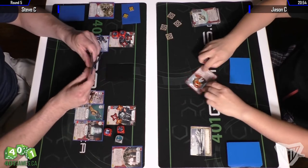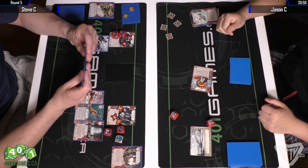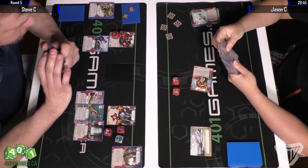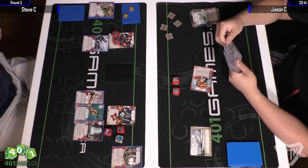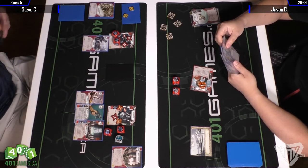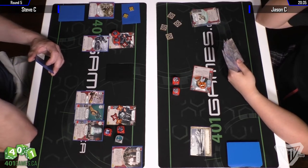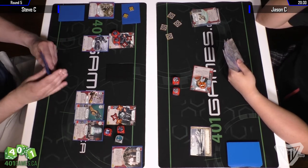He discarded a Suppression, not a Best Defense — though there was a Best Defense played earlier when he went to re-roll. There's the disrupt; at this point it makes sense to discard it since he's probably not going to have control of the battlefield. Although you could put one Death Trooper at nine damage to get rid of both of Poe's dice and basically have the turn to do whatever you want.